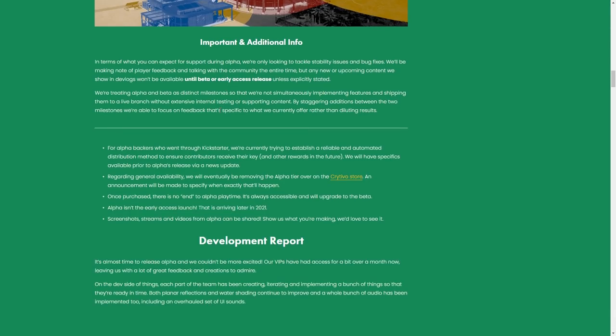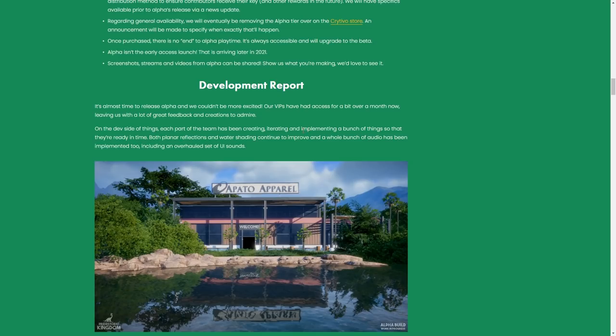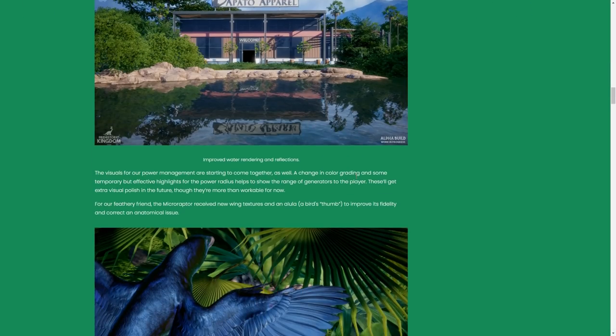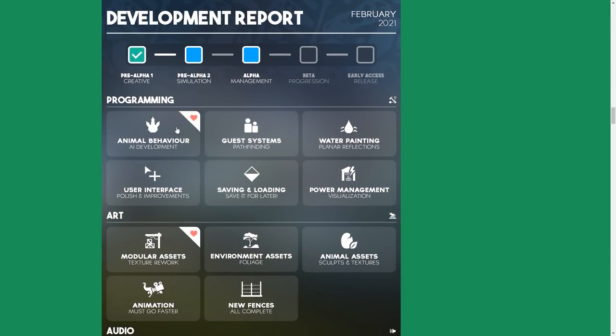There's a lot more info to read through if you're interested. Alpha backers and the Alpha Ranger tier will get access. They've also improved the water reflection system — it looks pretty neat, very good, especially compared to Planet Zoo's water. We have updates on the feathering of the Microraptor, the bump map is improved, and even in this very close-up image it's looking really neat.